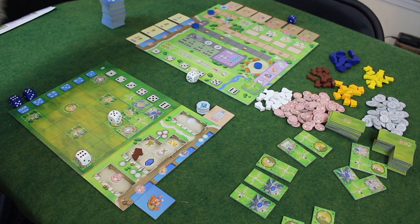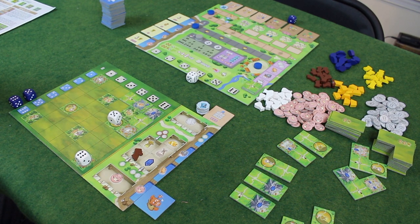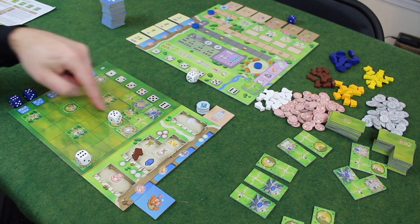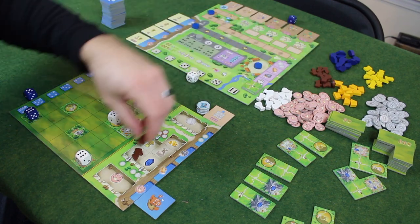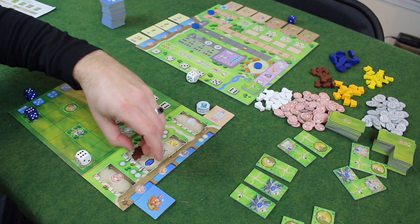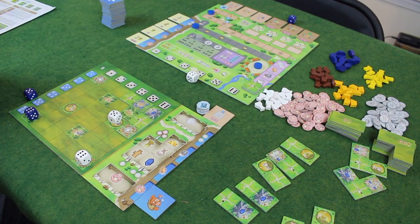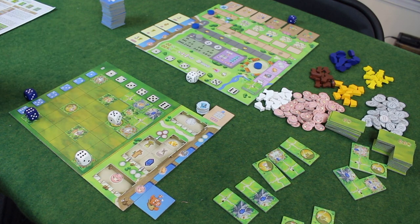I'd love to get more tiles, so when I activate the four I could do more. Let's spend this six — the last building gives me a wood. Now I've got two wood. I can spend these two wood immediately to get one of these small tiles, and I'll put that in my four spot so that when I activate it I'll get more things.